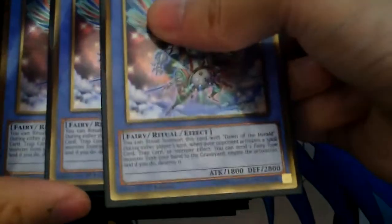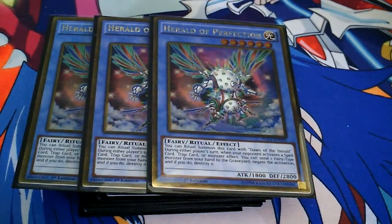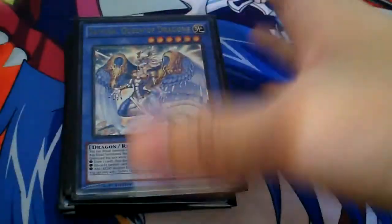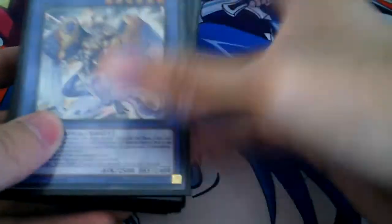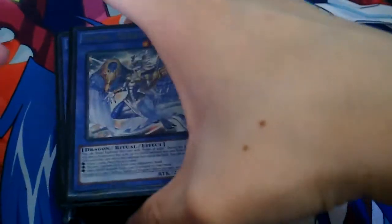For the other monsters, I run three Herald of Infection and two Saphira, Queen of Dragons. You can also run Saphira at three — you could take out a Dakini or something like that — but I'll explain the options for what you can take out later on.